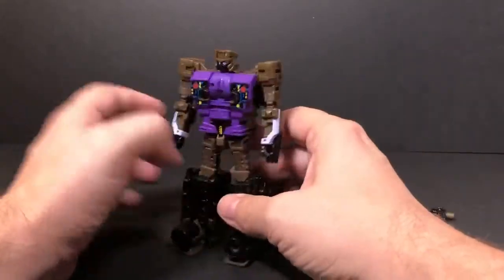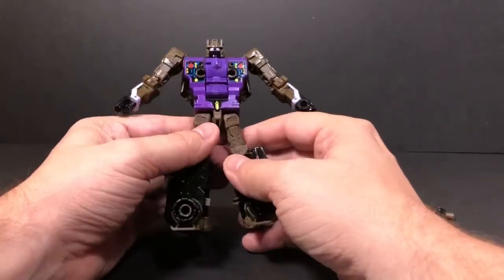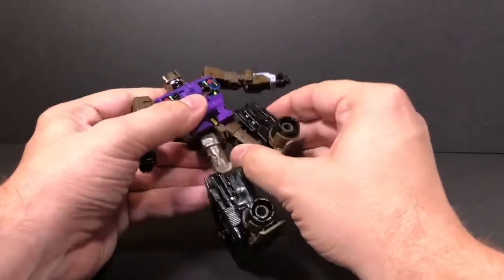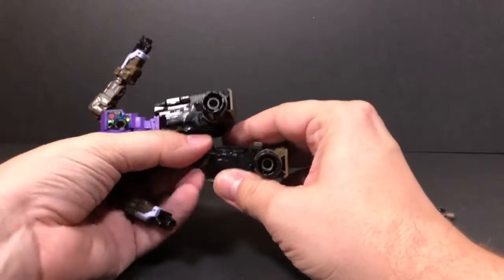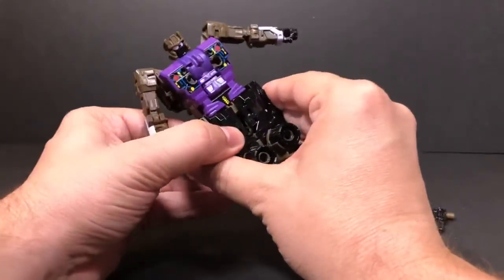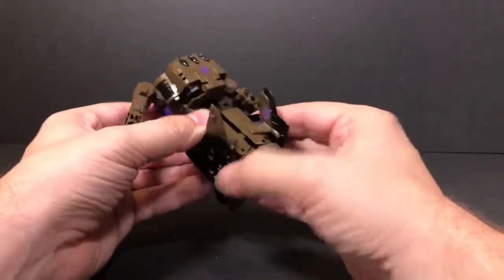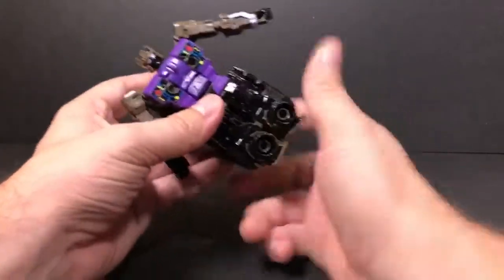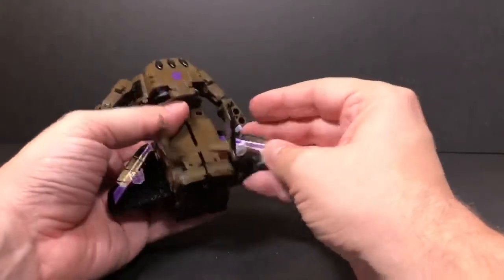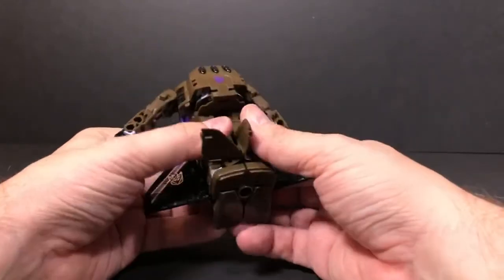It says it's a new figure, but a lot of the engineering for the transformation is very familiar. You're unsliding this and bringing things around. There are two tabs — one in the back and one in the front — just tab this... oh wait, I've got to pull this apart.